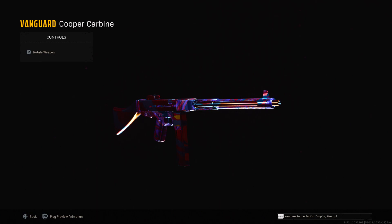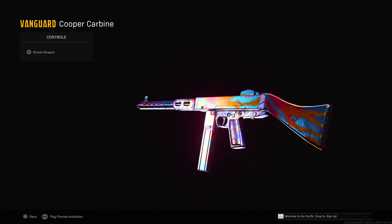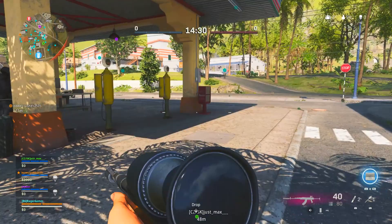The Cooper Carbine is an assault rifle from the Season 1 Battle Pass in Vanguard and Warzone. You can unlock it for free with a weapon challenge in Warzone as well as Vanguard Multiplayer, and today I'll show you how to complete this challenge to unlock it easily and quickly in Warzone if you don't have Vanguard.